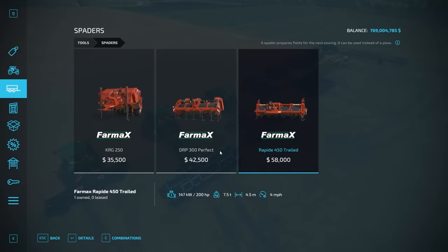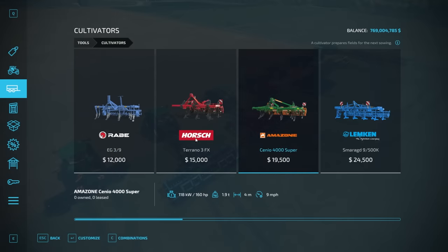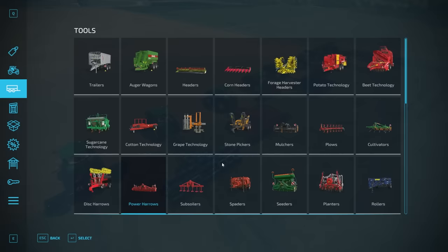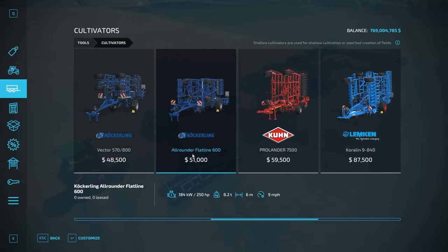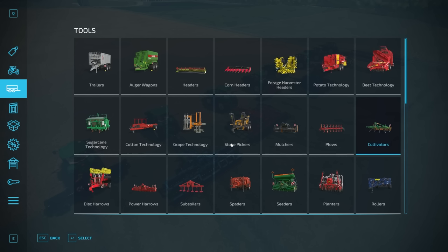Cultivators run at 9 miles per hour. Power harrows all run at 7 miles per hour. Shallow cultivators are found at the end of the cultivators section and also run at 9 miles per hour — we're going to test the difference between a regular cultivator and a shallow cultivator.